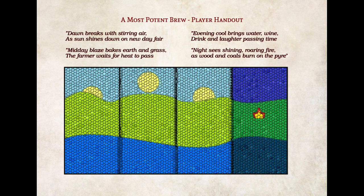This poem alludes to the mosaic puzzle — the players have to figure out that each line corresponds to a line of the mosaic and indicates the safe spots to walk through. 'Dawn breaks with stirring air' — they can step on the air portion. The next part mentions earth — they step on the green part. 'Evening cool brings water' — step on the small dark blue portion. 'Night sees roaring fire' — step on the fire. Any player who follows that order passes through unharmed.